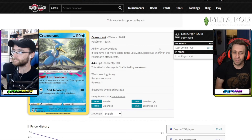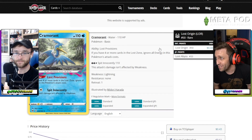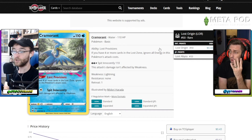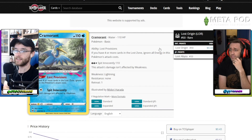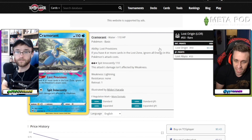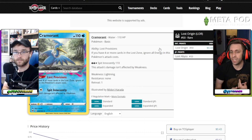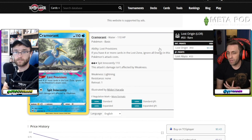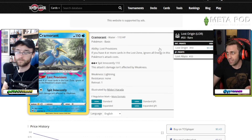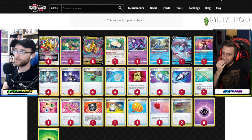The second backup attacker is Cramorant. If you have four or more cards in the lost zone you can ignore all energy in Cramorant's attack costs — since you're not playing Water energy in the deck. So going second, there's a chance you could attack with this turn one. It does 110 damage not affected by weakness. It's not a crazy card on its own but as a single-prizer that doesn't give your opponent a two-prizer to hit into, that's why it's there.